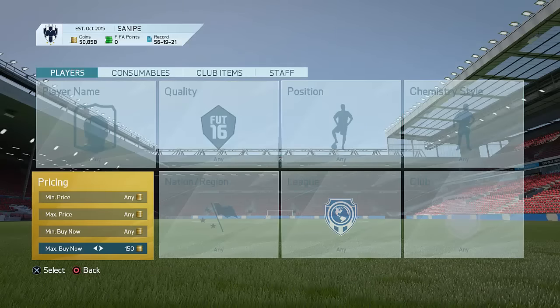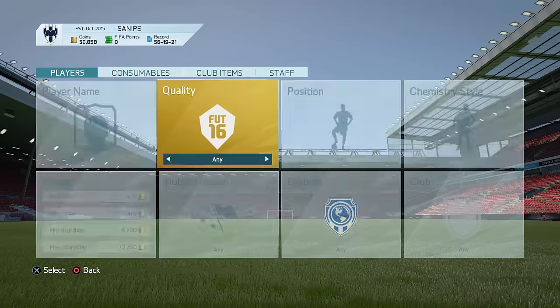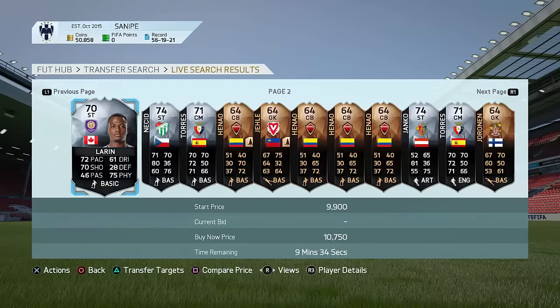What you guys want to go to is pretty much 10,000 coins maximum buy-now price. Make sure you also set a minimum buy-now price — you don't want all those bronze and silver cards. So go to maybe around 9,700 as the minimum and maybe 11,000 coins maximum buy-now. If you just search right now, you're going to be getting a lot of silver cards and all that stuff, and you just don't want that.